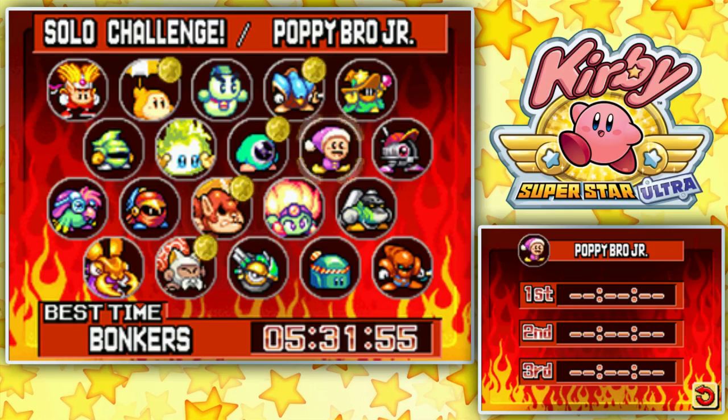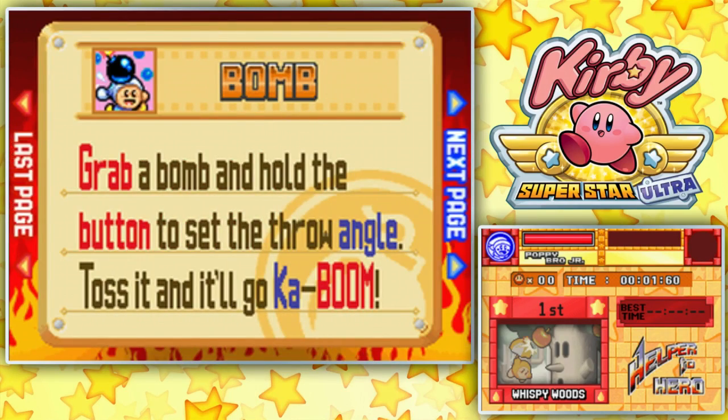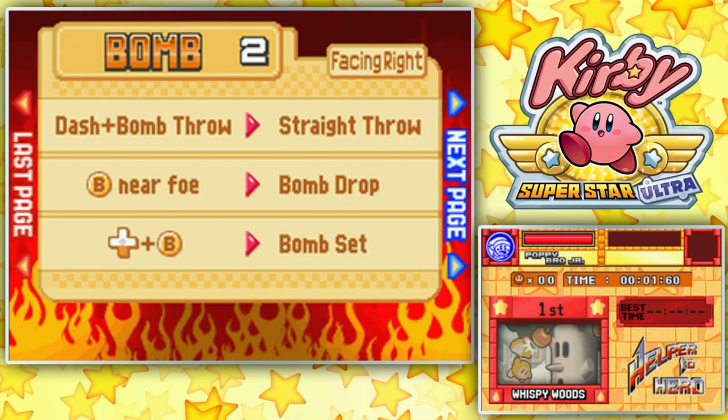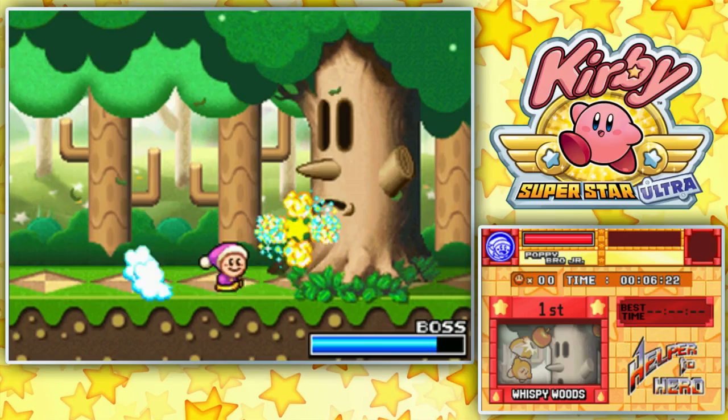Let's do Bomb — let's do something that I'm not a fan of to start. Which is the worst way to start a session, but let's see if we can get it done and out of the way. What can you do with Bomb other than just throw a Bomb? Ready Bomb, ready Bomb plus B for Bomb throw, set throw angle by holding B, dash Bomb throw, B near O for a Bomb drop, and then down B for a Bomb set. So really we're just going to be spamming the throwing of the Bomb.